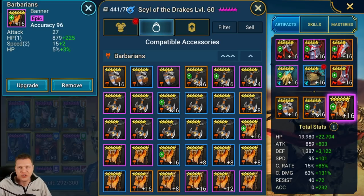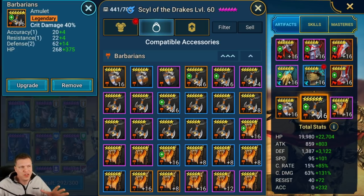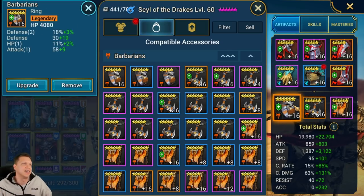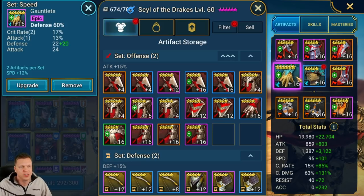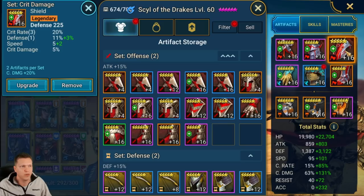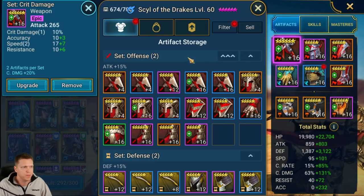For the banner, you're typically going to want accuracy — speed, defense, accuracy on the banner. For the amulet, if you've got good crit rate, go with a crit damage amulet — you can see crit rate is 15 plus 85 which is 100%, so a crit damage amulet with good accuracy is a good choice. For the ring, we're looking for a good stat stick with lots of defense and HP. For boots, speed is important — speed with crit rate, accuracy, defense are all good choices. Defense chest is obviously something we want, and defense gloves since we can get crit rate from substats.